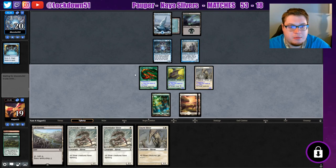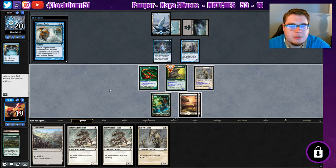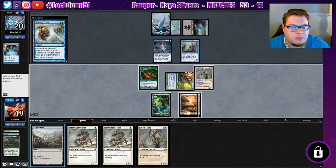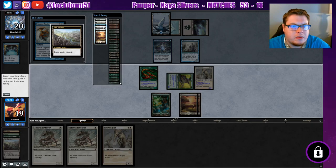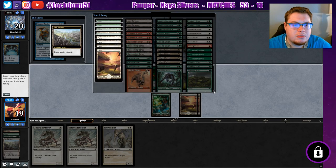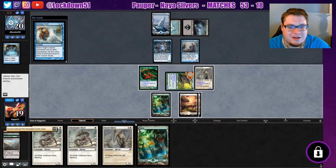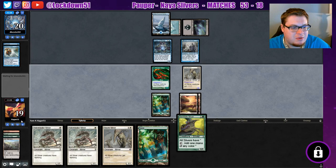They're doing something on my upkeep — Echoing Truth on my Gemhide. Interesting. Well, we can do this at least — go get our mountain wherever it is. We lost our mountain already? It's in our graveyard from the Winding Way — okay, that's fine, we'll grab another forest. We're going to be able to replay everything; I didn't realize we lost it on the Winding Way.